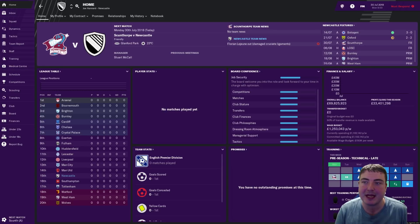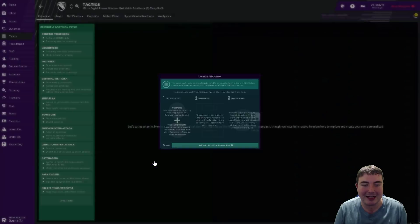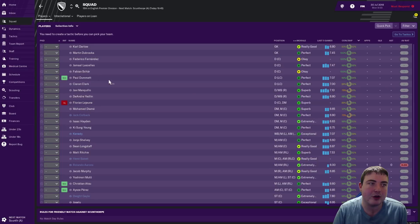In today's episode we'll be playing the first match of the season against Burnley once we get to that. I have disabled first window transfer activity because I kind of want to just have a play around with the actual squads for FM19. So until January we won't be making any signings. We will have a little look at the tactics and the training as we go through.